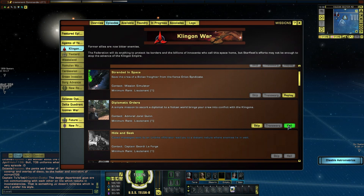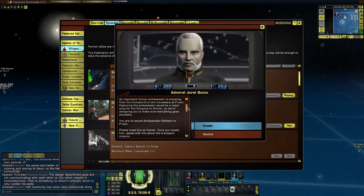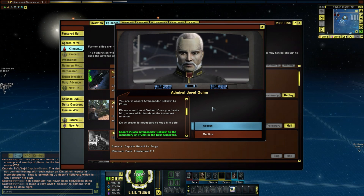I'm going to dive straight into this and focus on getting this episode done, because I remember from eight years ago if this is exactly the same mission it's quite interesting. We have a diplomatic mission - an important Vulcan ambassador is traveling from his home world to the monastery at the Gem. Capturing the ambassador would be a major coup for the Klingons or Orians, so we're assigning you to escort Ambassador Soketh to Pajem. Please meet him at Vulcan, speak with him about the transport mission, and do whatever is necessary to keep him safe.